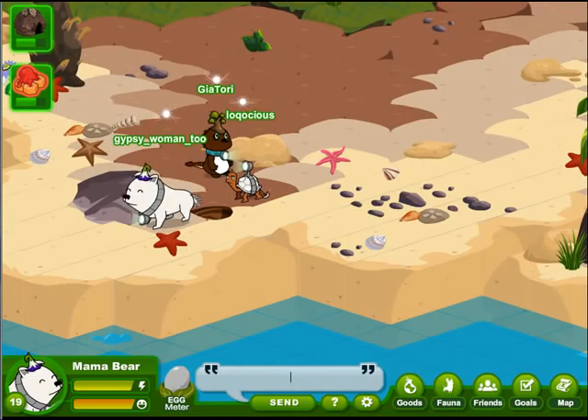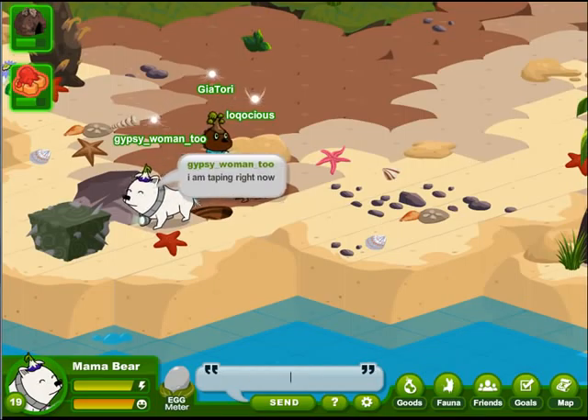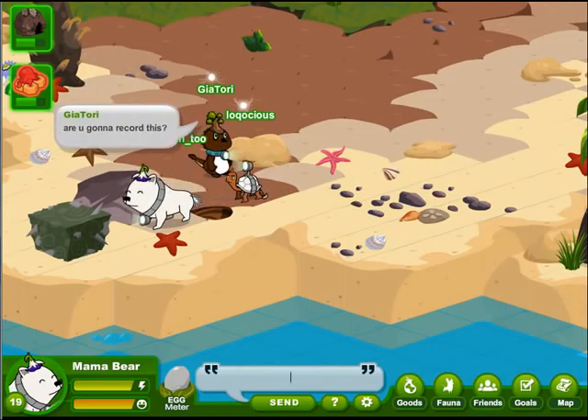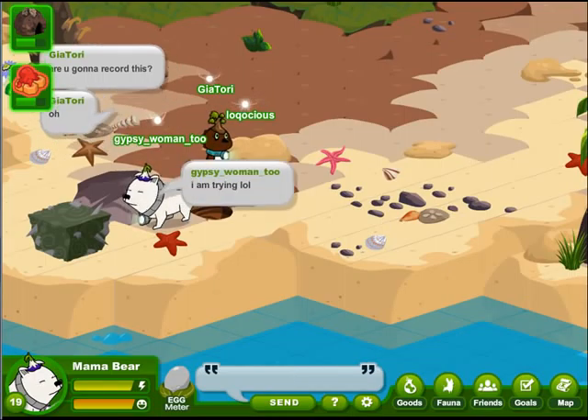I had asked Gia to join me here in Forestside Beach so she can let me know if she could see the fireworks or not. Laquotious is really excited to get a gene test kit, but we just can't do it right now.